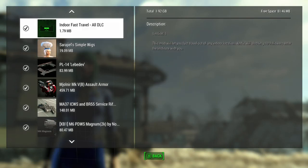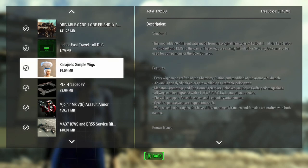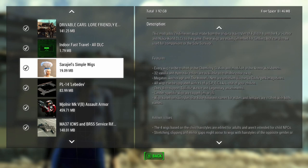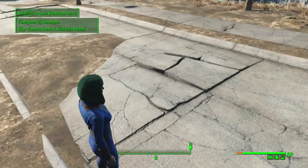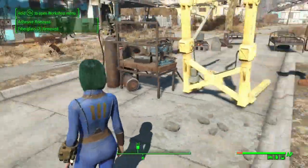All right everybody, so today we're gonna look at some wigs. This is a simple wigs mod. There are three villain dyed and denied care colors available — craftable via color swap at the chemistry station, and modifiable on your workbench. You have all the colors and stuff right there, and sellers to make them look better.